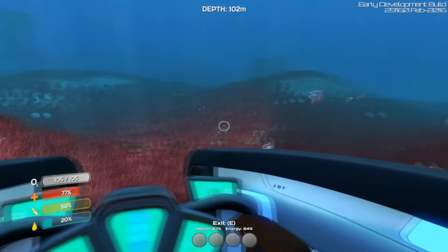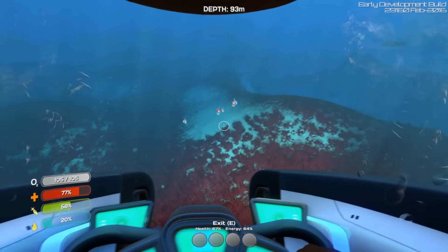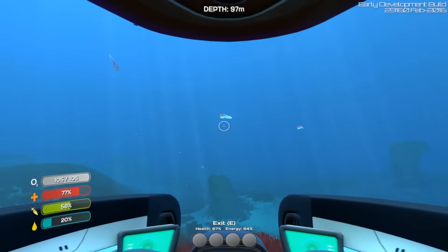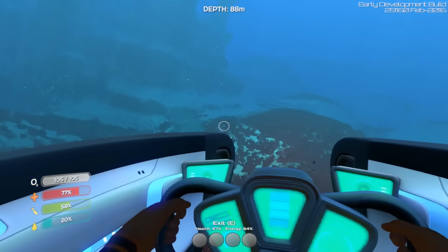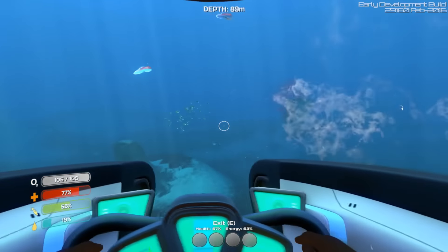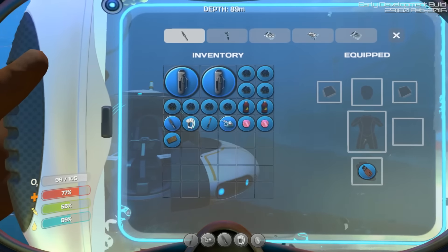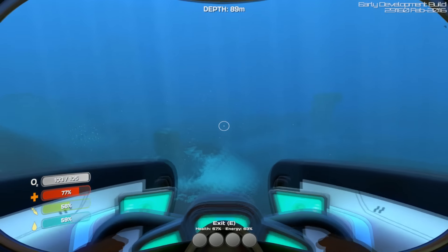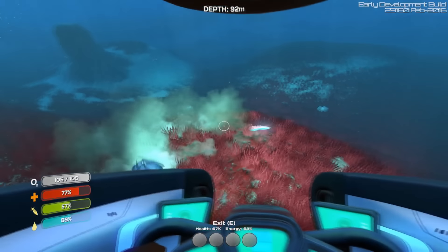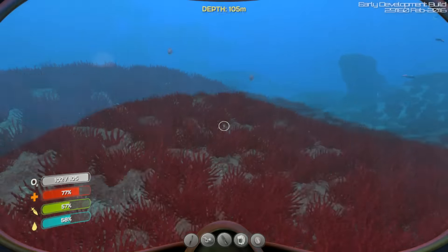Those guys are the most aggressive things I've found. They travel in packs. There's one dead. I think we got them all. We need to come out of here to actually drink some filtered water. We can also live a little off the fat of the land by eating some naturally occurring fish that give us all the necessary nutrients — maybe not water, but we can improvise.